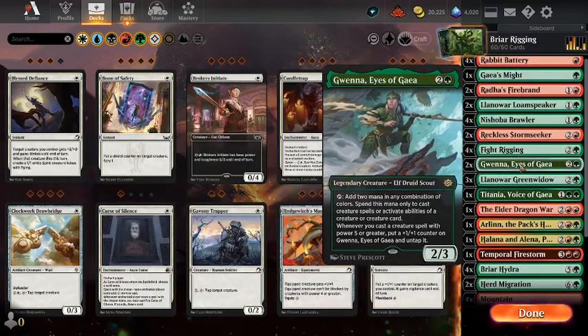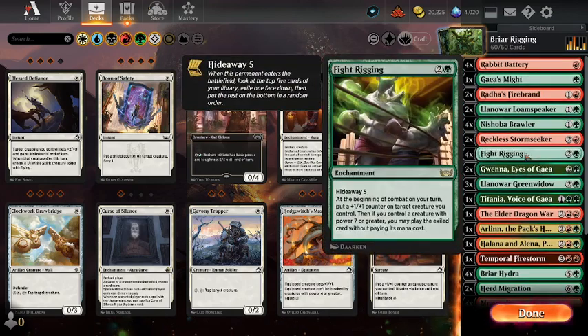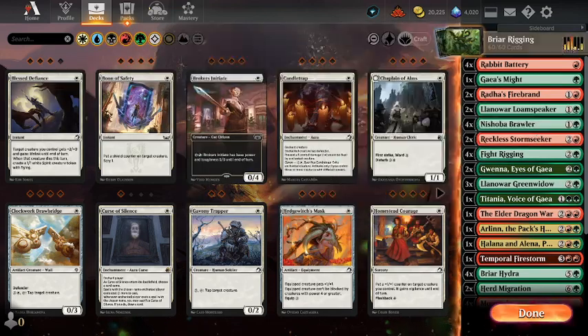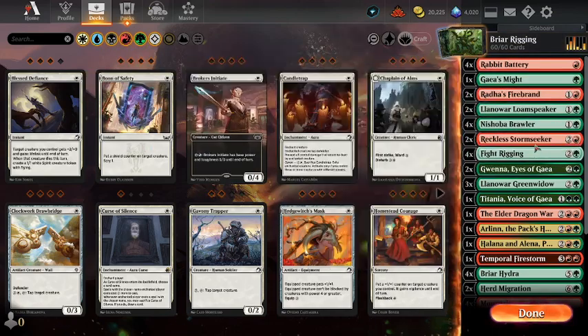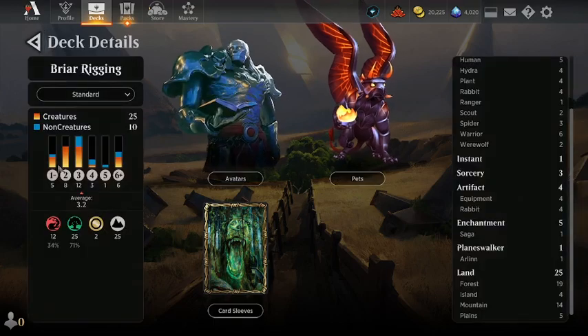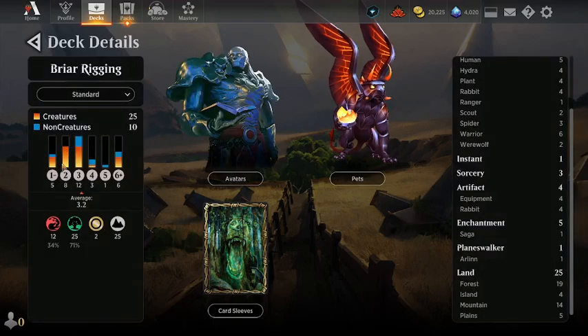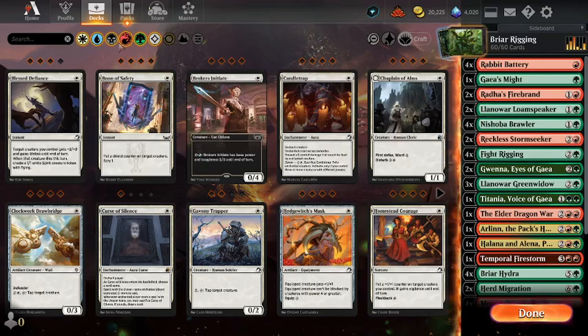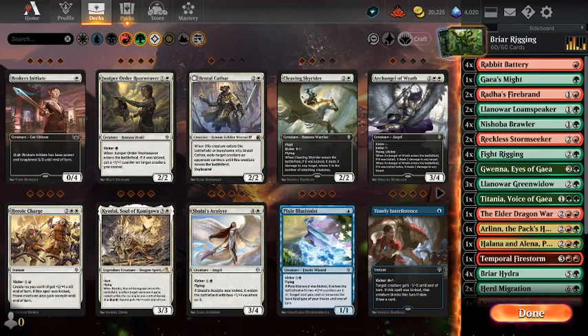I could put in the Titans of Industry, but let's focus on Briar Hydras for the moment and not have too ridiculous a mana curve. The curve isn't that great — I'd like a few more 2-drops usually. We've got 8 two-drops and 12 three-drops here. I'm thinking about what else I could put in the 2-drop slot.